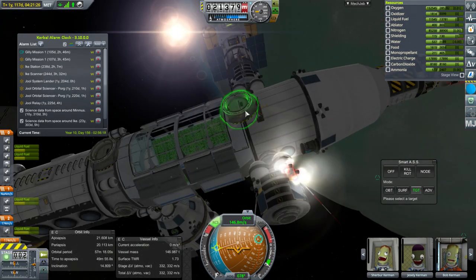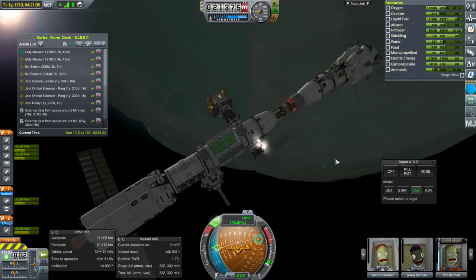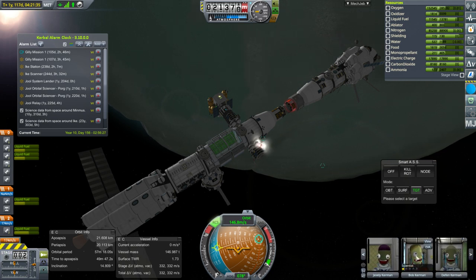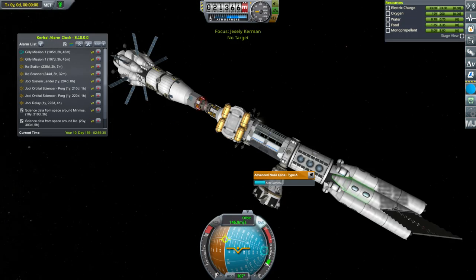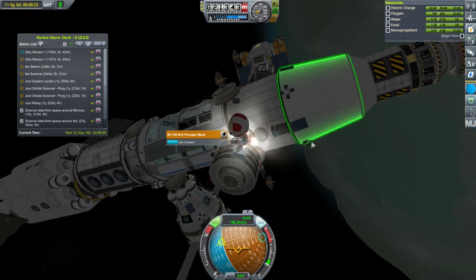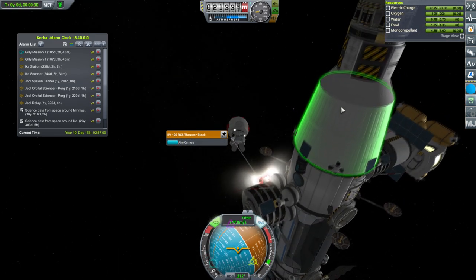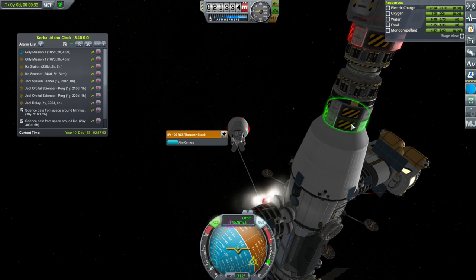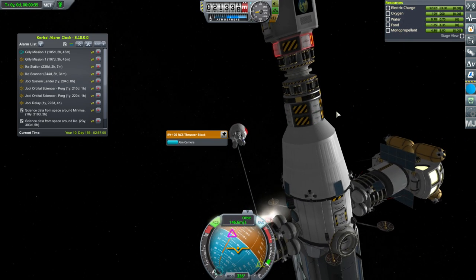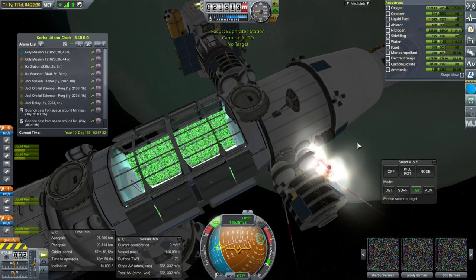I'm going to need KIS and KES just so we can remove those broken parts. I hope we can remove them when they're busted. I wonder if Jessely can do something about it right now — she's the engineer on board, there's no other engineer. Let's see if she can remove it. Doesn't seem like it — she's right next to it. So KIS and KES might be our only means of dealing with that constantly-firing RCS.